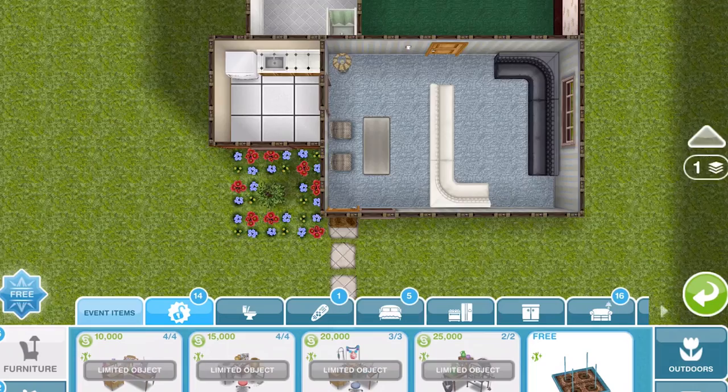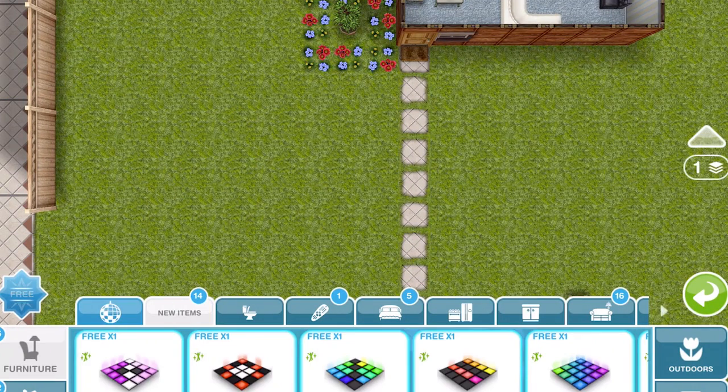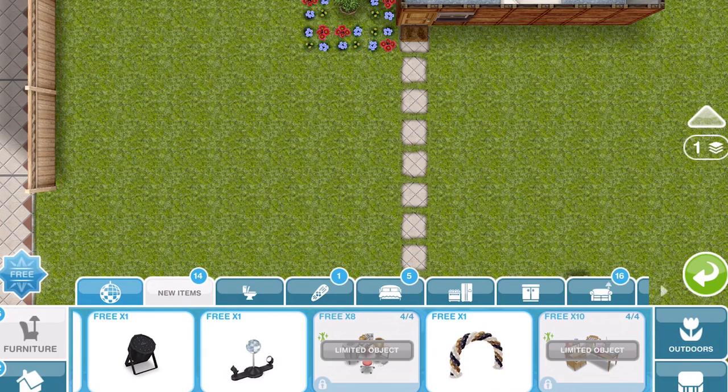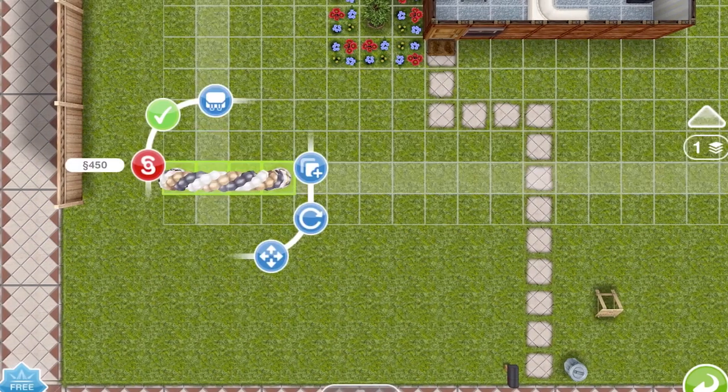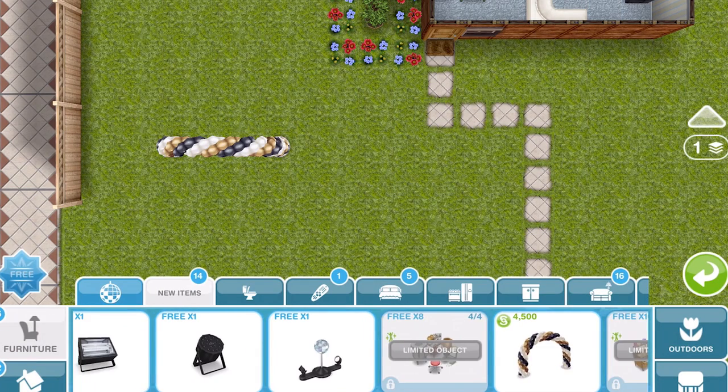I'm just over at a normal house lot and I really like the fact that we have this little new items tab in our home store now - it's really handy for finding all the new stuff. For all of the items we've won, we get one free to start off with and then we have to start paying for them. So we've got the party archway - the first one is free and then we go into 4500 for the next.